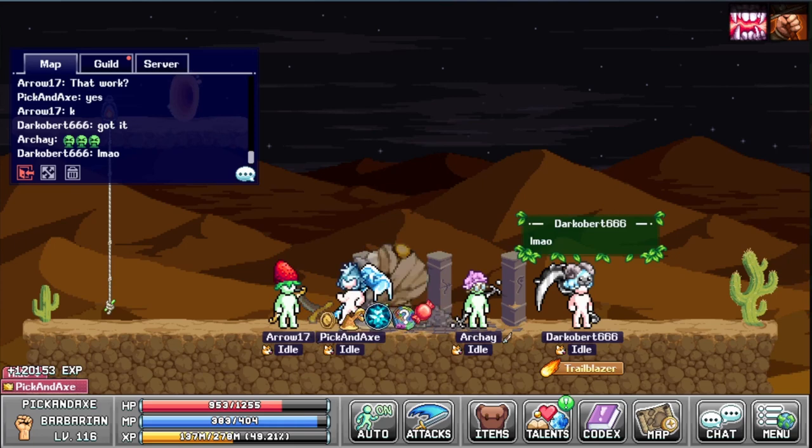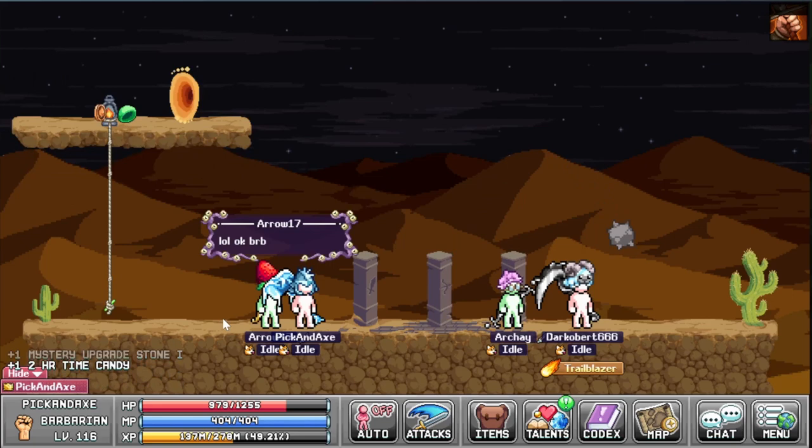You only need one little item that drops when you kill him. Sadly, you have to kill him once to get the item, but oh well, what can you do?